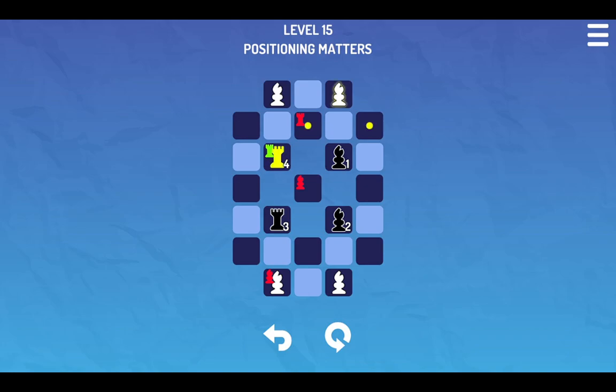So positioning matters, apparently. We have a bunch of bishops. We need a bunch of bishops to go away. Oh no — that's some serious nuance. That bishop can take either the top left or the bishop that I've just positioned here. That's decided to take that one.